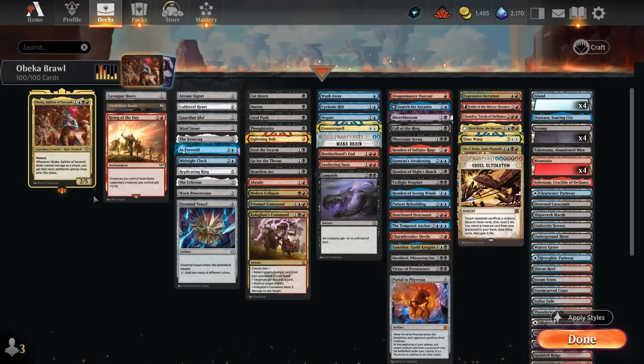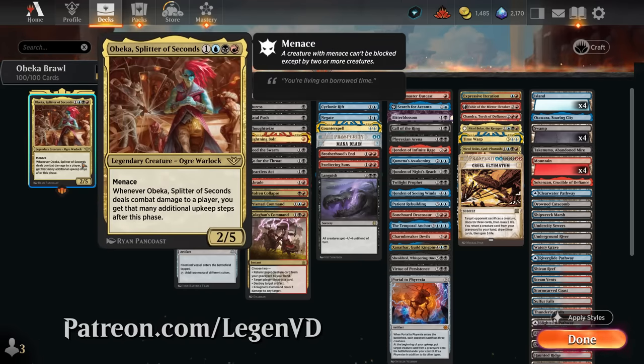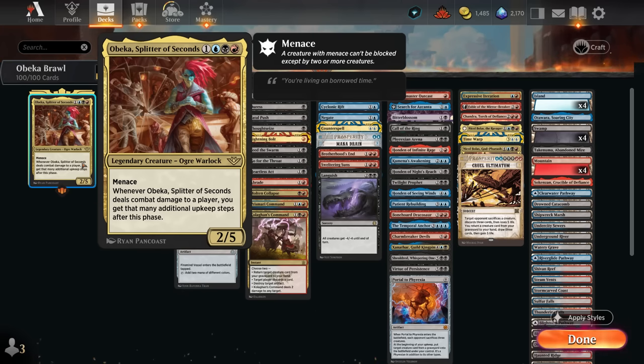Hello and welcome to another Brawl gameplay video. Today we're taking a look at a blue, black, and red — or Grixis colored — additional upkeep step deck, thanks to Obika, Splitter of Seconds, voted on by my supporters on Patreon. This four-mana 2/5 has menace, and whenever it deals combat damage to a player we get that many additional upkeep steps after this phase. So any cards that trigger at the beginning of our upkeep will get a lot better with Obika as our commander.